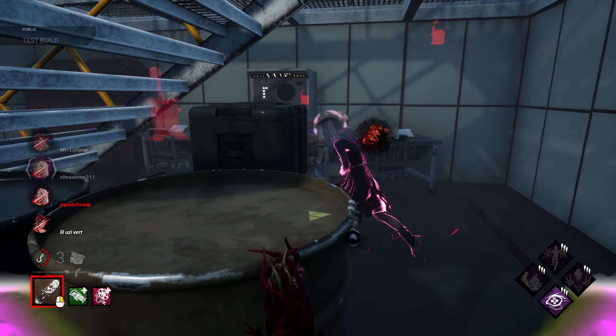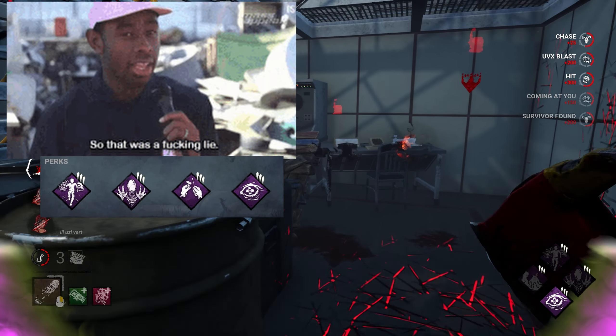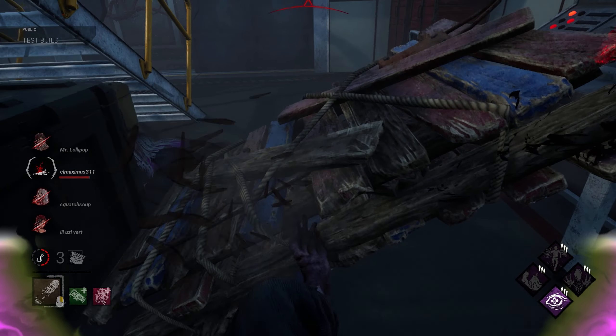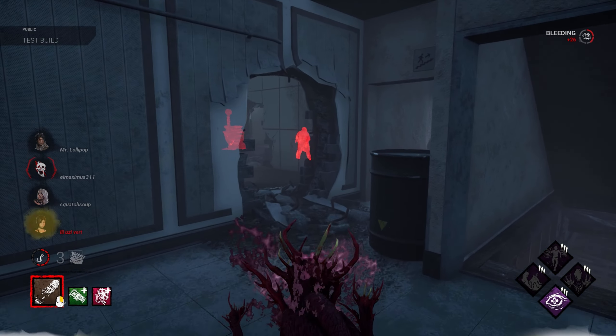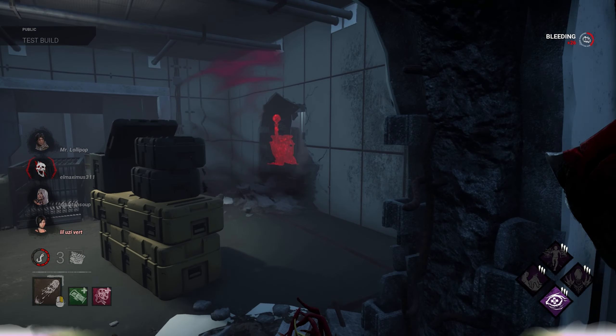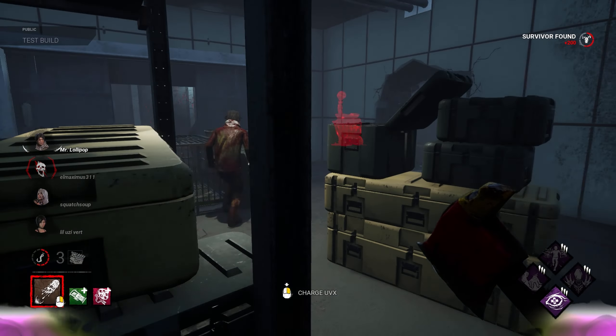Wait, what did I replace Nurse's Calling with? Oh, Tinkerer - now it's just an aura-read build. Oh there they are. You see how strong Nurse's Calling is? Okay, I'm trying to get you Jake, you can keep trying to hide.